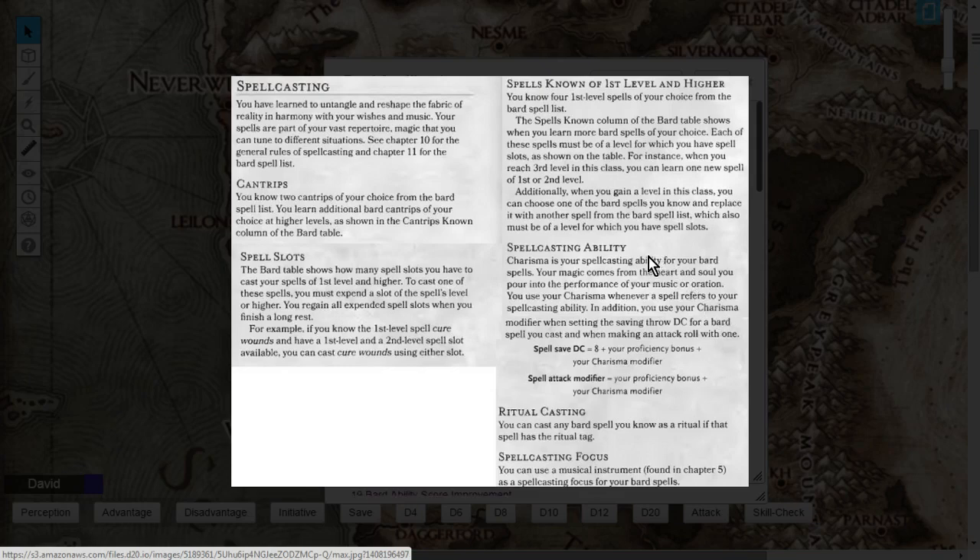The Bard starts with a total of 2 cantrips, chosen from the Bard cantrip spell list, and you'll gain more: one at level 4 and another at level 10 for a total of 4. Your spell slots are the spells you can cast per day — at level 1 you can cast 2 first-level spells per day.